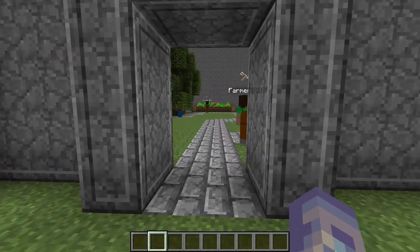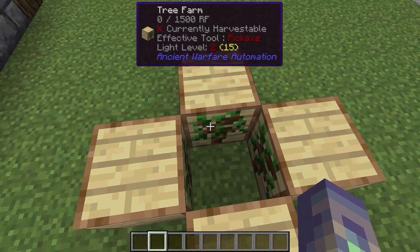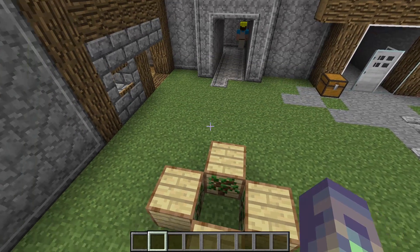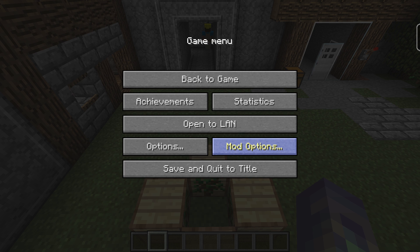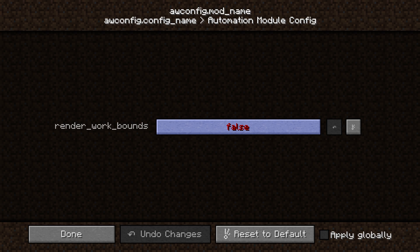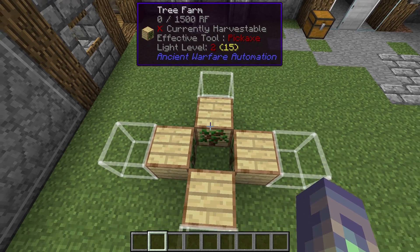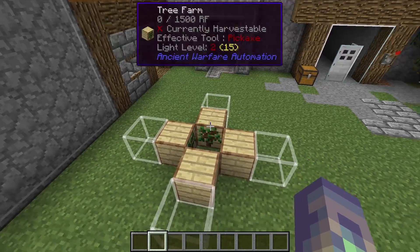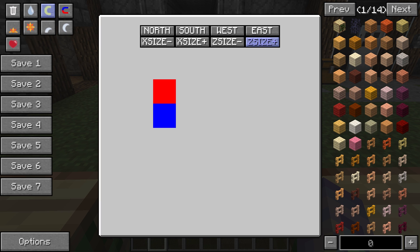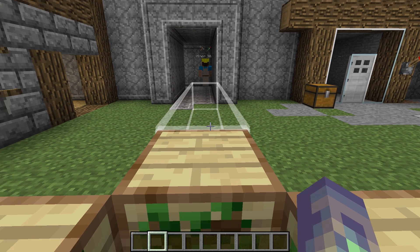Let's move on to the boundary box. The boundary box is a little confusing. First, to turn your boundaries on — I play with them off by default — just hit Escape, go to Mod Options, scroll down to Ancient Warfare, and go to the Automation Module Config. Flip it to true to turn them on, false to turn them off, and hit Done. You'll now see all these boundary boxes. Inside each farm menu there's a bounds section. The red represents the size of your farm boundary box, and the blue represents the farm block itself — the actual block doing the work.